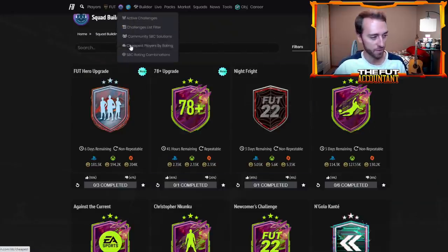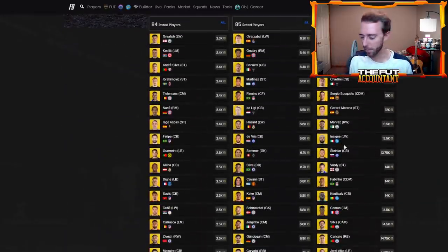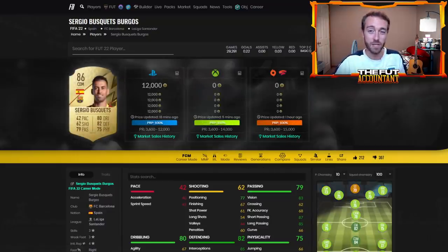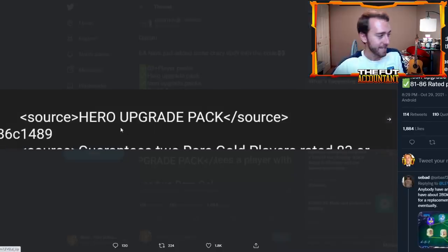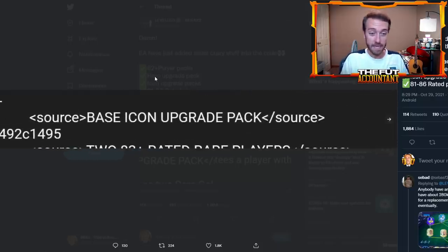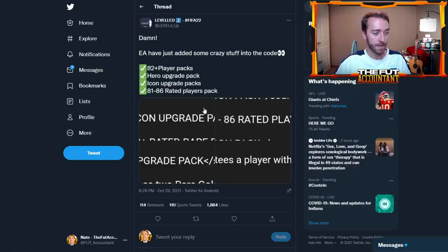This SBC did make fodder go up like crazy yesterday. If you have 86s, it's putting you in a tough spot - some of this stuff is basically at max price. Busquets at 12k literally can't go any higher in my opinion; I'm taking the cash on some of this stuff. Now, the hero upgrade packs were added to the code at the exact same time as the icon upgrade pack. That means we could be getting a base icon upgrade pack soon - it can come out at any time. My best guess is potentially next Monday for an icon upgrade pack release.